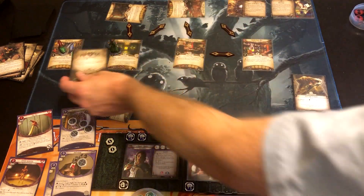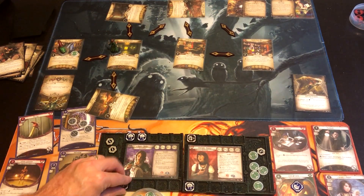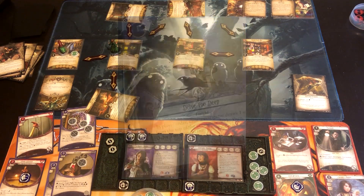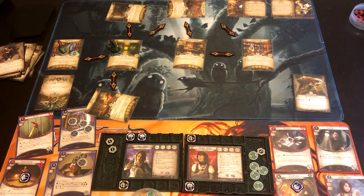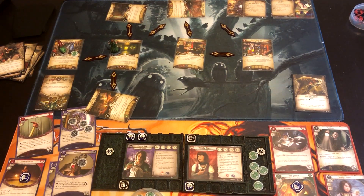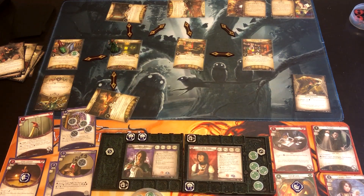The Conglomeration of Spheres comes in and attacks Agnes, dealing a damage and horror. We put the horror on Peter. Nothing else hunts, so we're fine. Upkeep: Agnes gets her other Delve Too Deep — interesting — and a resource. Wendy draws Look What I Found and gets a resource. We are now at one of seven Doom. Drawing encounters.